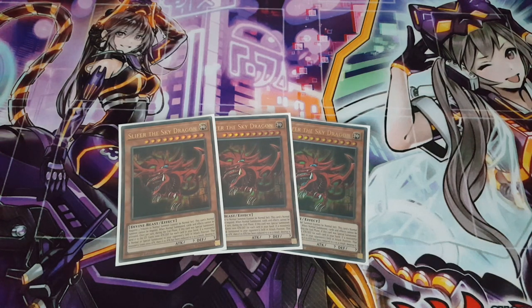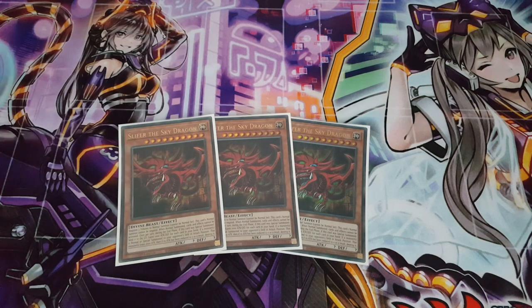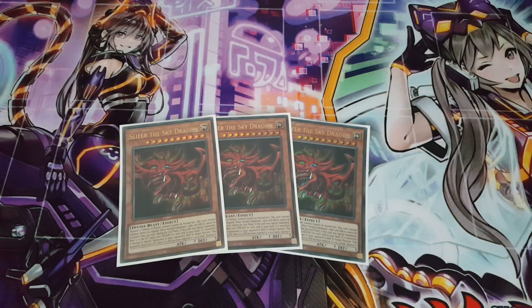Slifer does have a few pluses — no matter what monster your opponent summons, it reduces it by 2000 attack, and if it hits zero it destroys that monster immediately. So if your opponent is trying to go for an XYZ, Link, or Synchro summon by building their board with smaller monsters, they are constantly going to be destroyed by Slifer's effect. That is very powerful as a passive means of disrupting the opponent completely. Of course, you can swap in three Obelisk instead if you prefer.